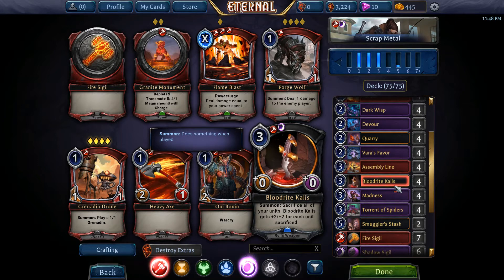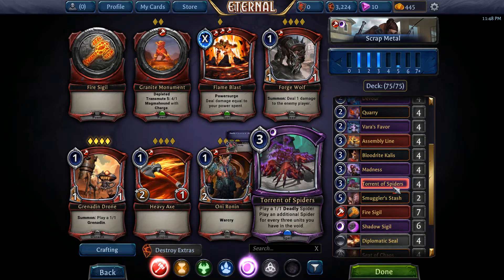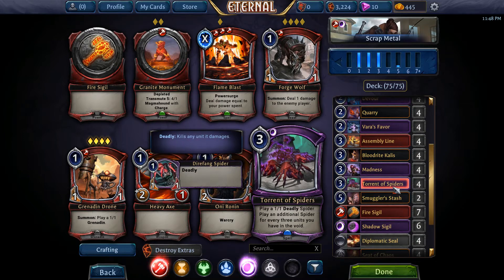Bloodrite Kalis is a really good card — this is a combo deck and this is part of the main combo. You'll see how it works: it kills your little minions and you get a 2/2 for each. Really good. Madness is good for control and extra burst. The Torment — Torrent of Spiders.